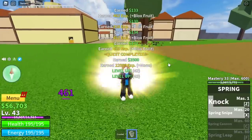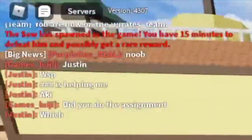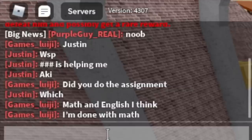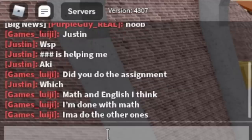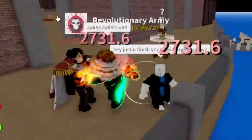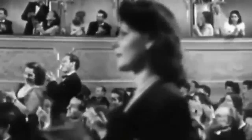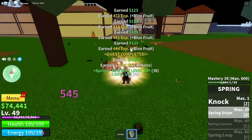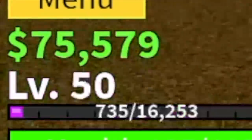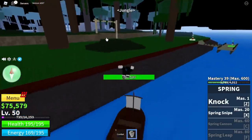Next up, the Brutes. Same strategy — lure four at a time, use your Z and X skill. While I was grinding, I saw a conversation between Justin and his friend Games Luigi about a math and English assignment. I told them that if they make it, I will give them a shoutout — so shoutout to Justin and Games Luigi, even though they oofed me. Just continue grinding the Brutes until you're level 50, then we are going back to the jungle to spin a new fruit.